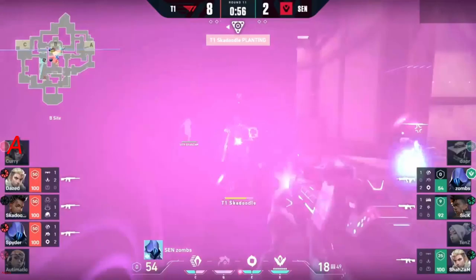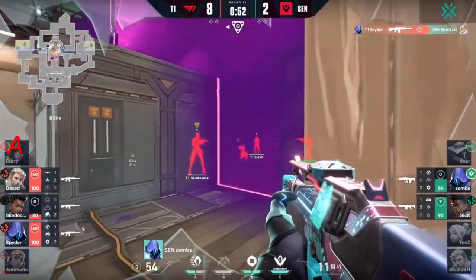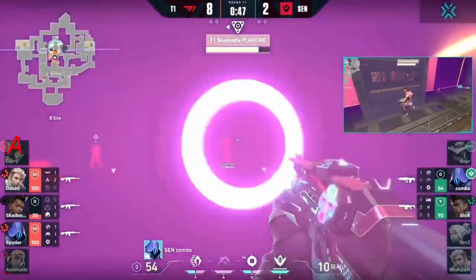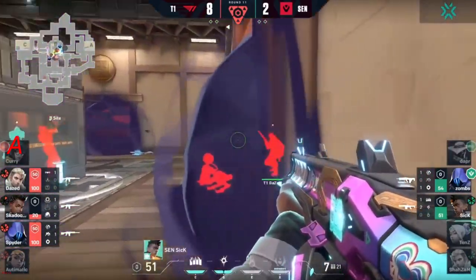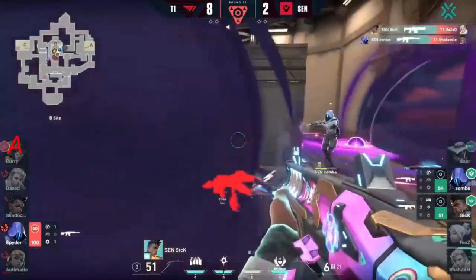They swing for this one — that's actually a good recon bolt, will spot everything. Skadoodle could be in trouble — he's been fully spotted. If it wasn't for the gravity well, zombs could have pushed through. Shazam tried to go for it, gets punished, and now the rest of the plant is going through. Zombs will respect that 2v3, but skadoodle's very low and sick has snuck his way onto the site trying to move forward with the Judge — finds himself one elimination.